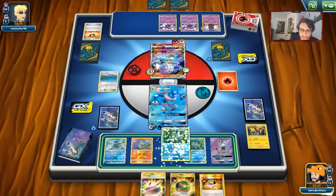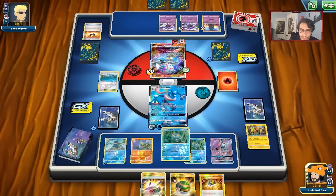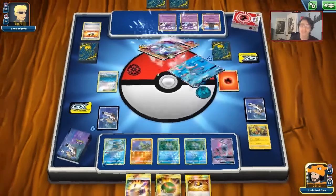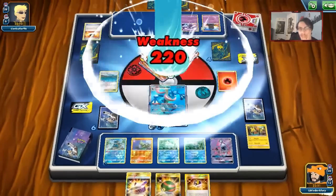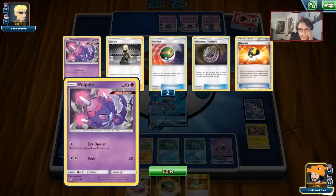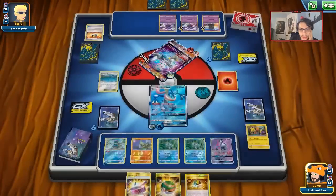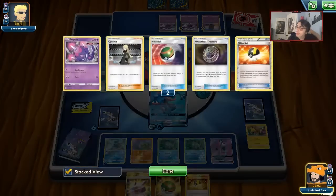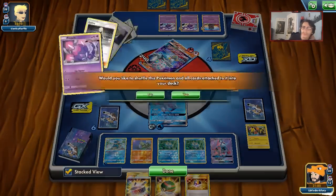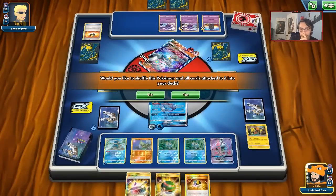We'll slap down another Froakie and use Hay Slash. Here's the thing — we do have to shuffle our Greninja back into the deck. My opponent might not get a knockout but I don't want to risk it. Should we shuffle, or should we risk it and hope he doesn't have any strong plays? He's only got two cards in his hand — he'll have three.